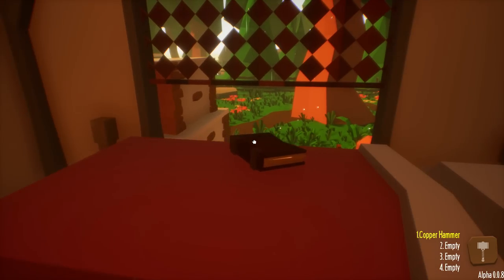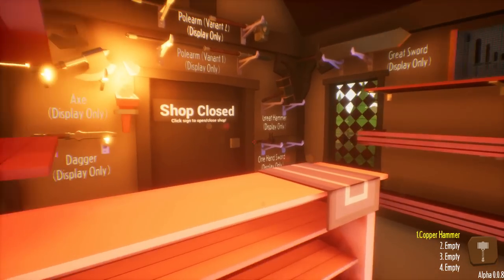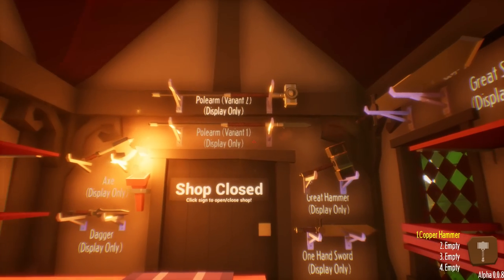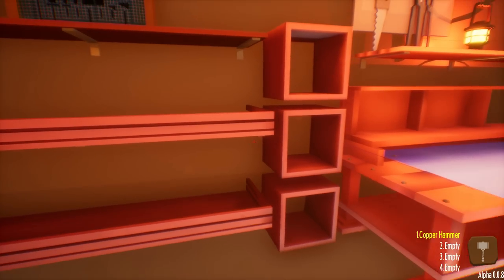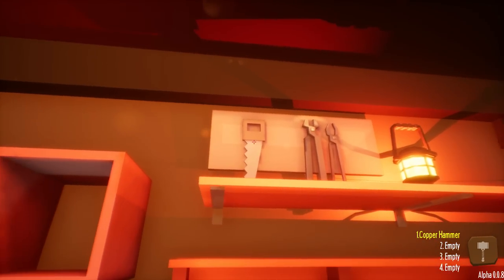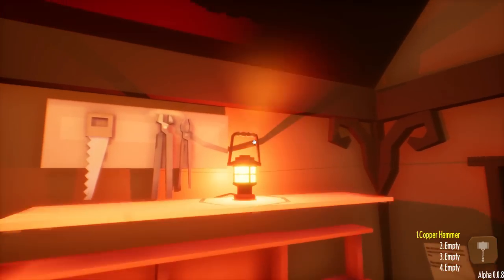I don't remember any of this being here before. We have this book over here as well. And then there's our little tutorial. I assume the buttons are all the same. Over here in the main shop area, we've got - wow, there's a lot of displays over here now. A reworked area. Look at this - we got a saw up here. Can I grab the saw? You can still jump, so that's cool.